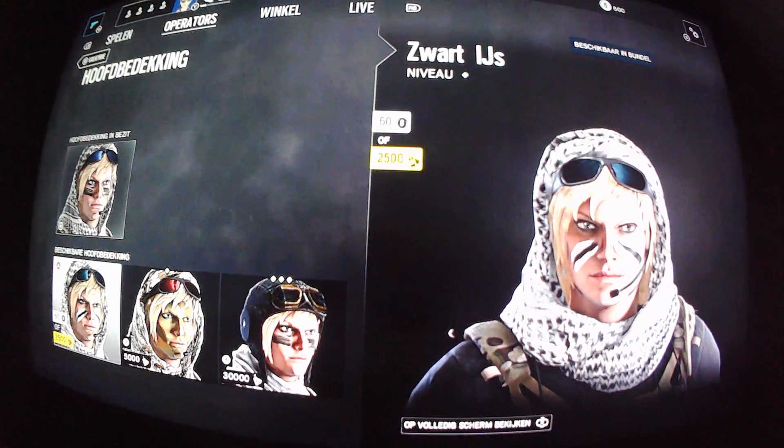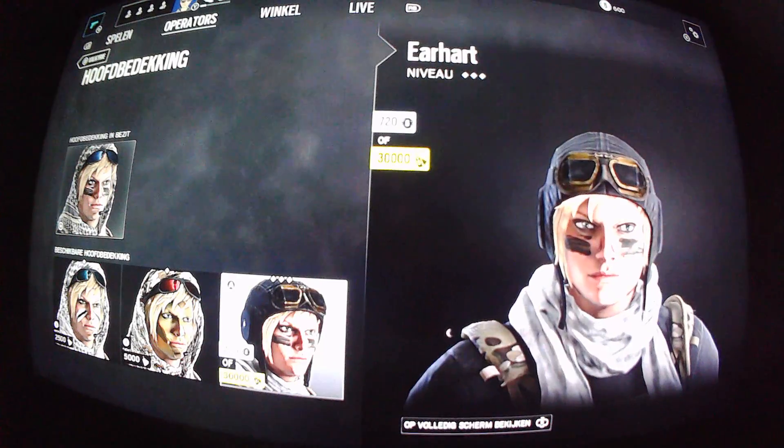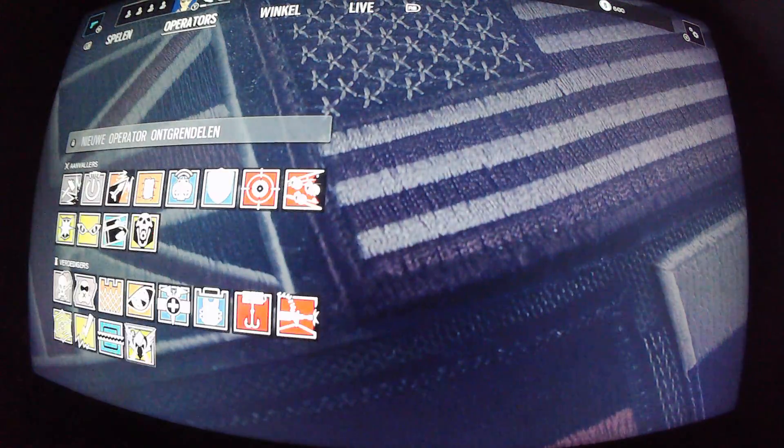These are some of the other things you can unlock — headgear. It looks interesting if you like that. They're expensive, but that's Valkyrie for you.